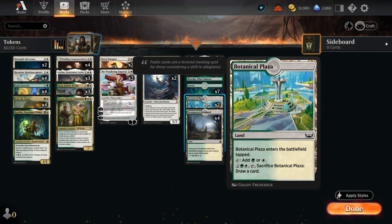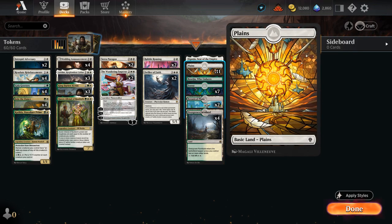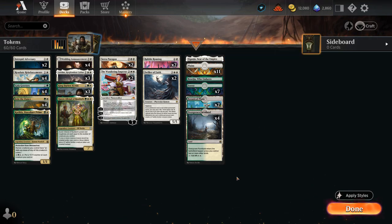Our mana base has 2 Botanical Plazas to draw cards if we're flooding out, plus farmland, 7 forest, 11 plains - no pain land in green-white just yet - and we also have the channel lands for additional interaction. That's our deck, now let's jump into some games and see how it does.